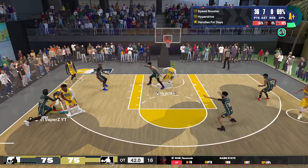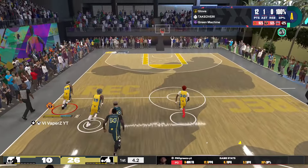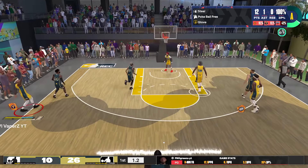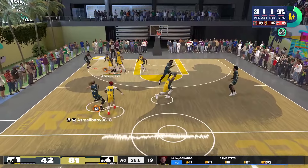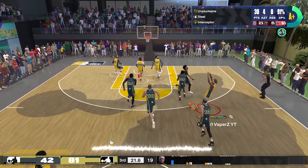Yes, that's correct — defense. This build has defense. You're not a bot on defense. Somebody commented on my last video saying if you got a 96.3 you can't have defense — that is cap. Watch this clip right here. This is a 91 steel on top of a 96.3. I'm really a two-way guard.